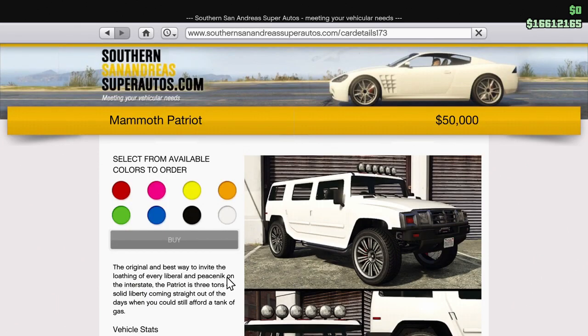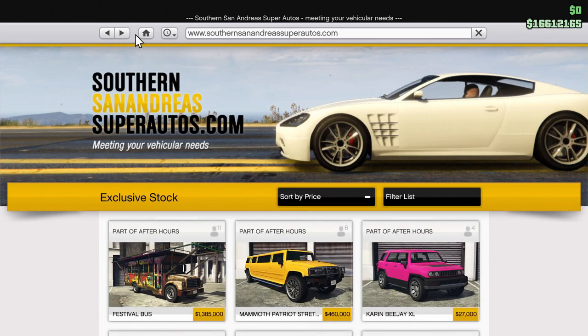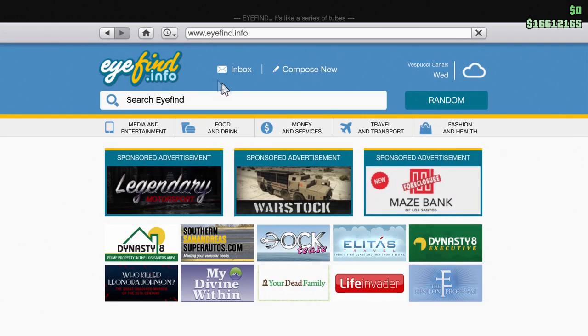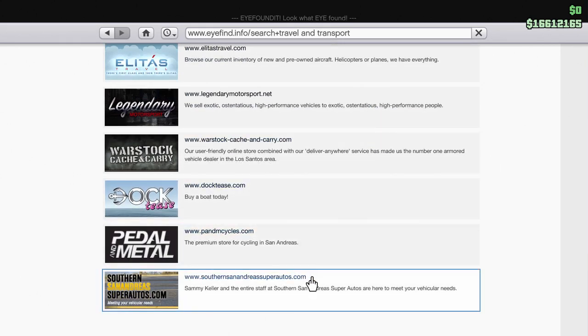You want the regular Patriot — not the stretch. The regular Patriot is $50,000, and you get eight color options. That's where you can find the Patriot, the Hearse, and all the other vehicles that Rockstar is now adding to Southern San Andreas Super Autos. It's also listed in travel and transport down at the bottom.